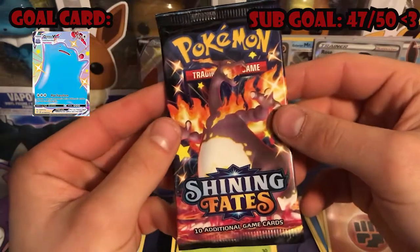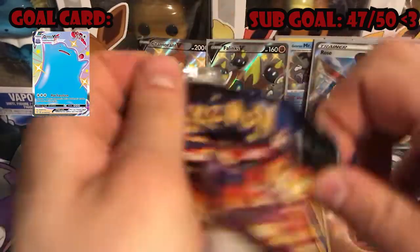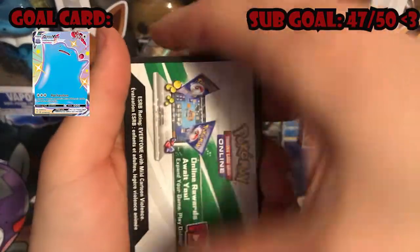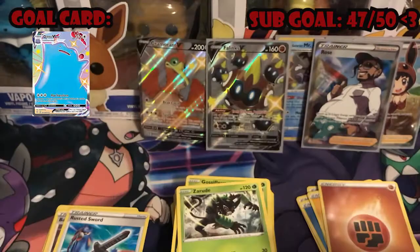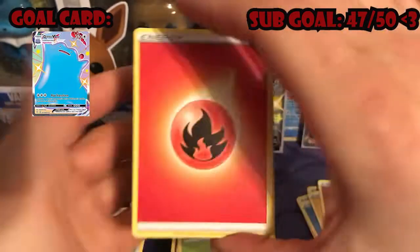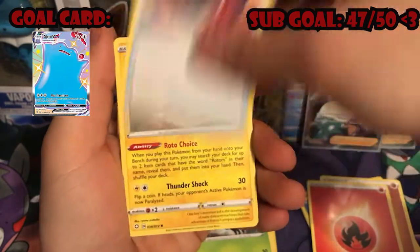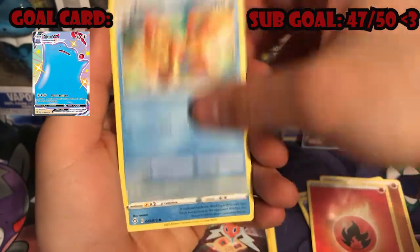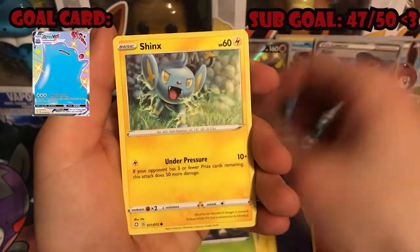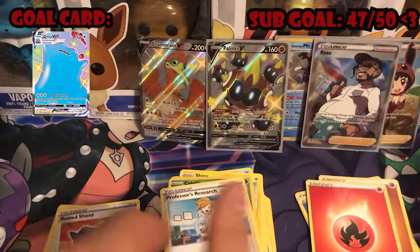Next up, Shiny Charizard pack — just looking beautiful. Tear straight into this. I don't know, it'd be dope to see another one but the odds are probably near impossible after already pulling one. I'm happy with the one I have; I want to see some Dittos and Shiny Grimmsnarls. Fire Energy, Rusted Shield, Rotom, Floatzel, Chewtle, Eevee, Horsea, Cacnea, Shinx, Celebi reverse holo, and a Professor's Research.